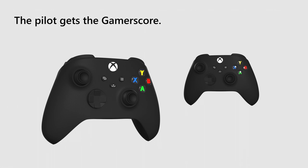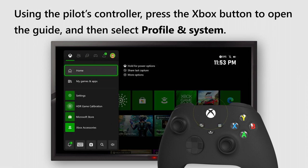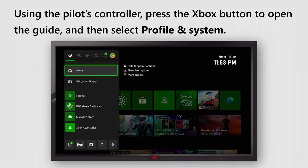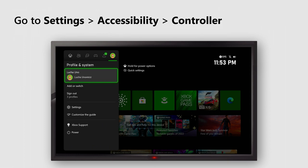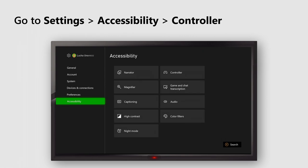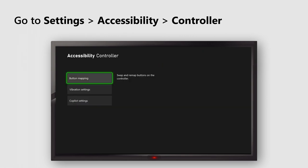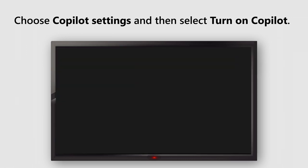The Pilot gets the Gamer Score. Using the Pilot's controller, press the Xbox button to open the guide and select Profile and System. Go to Settings, Accessibility, and then Controller. Choose CoPilot Settings, and then select Turn on CoPilot.